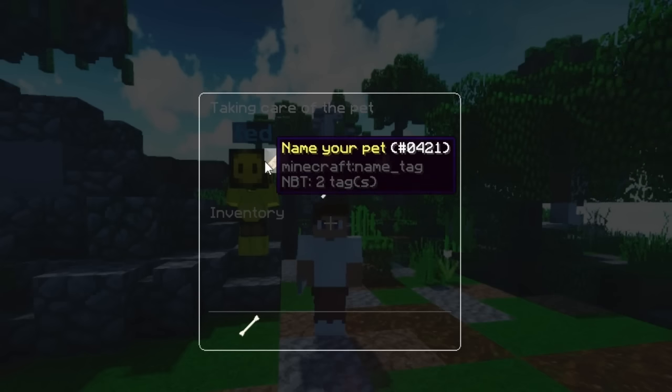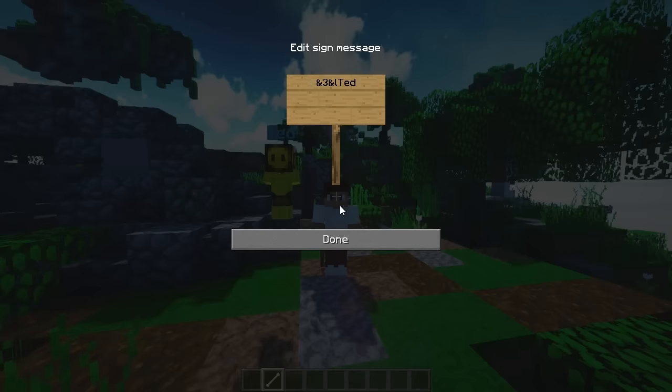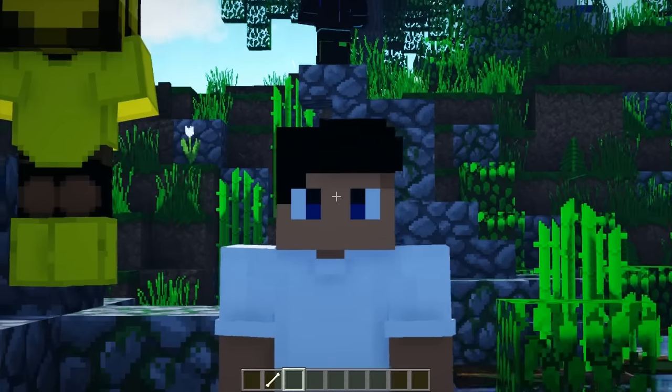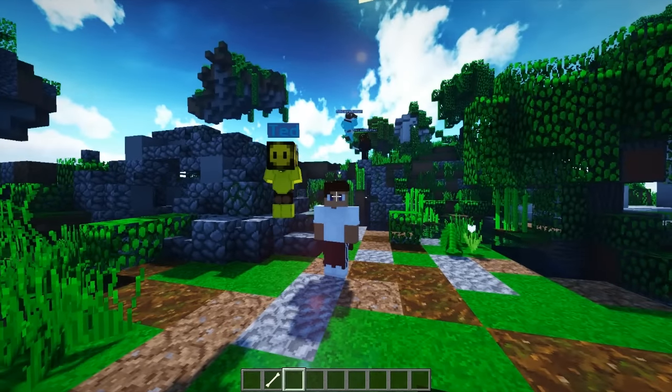You can also change the pet's name by going over here, and it'll just show up. You can even add color coding — going for Ted with a capital T this time, boom. And in the background you can see Milkless Butter customizing his own Epic Pet.